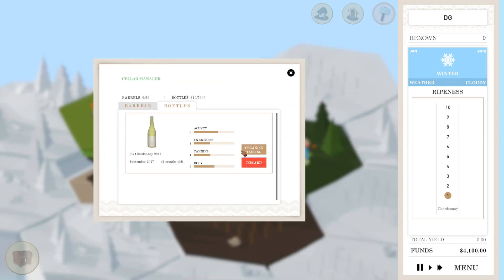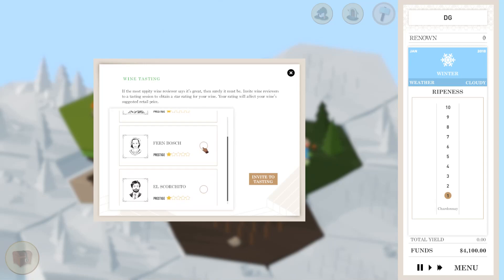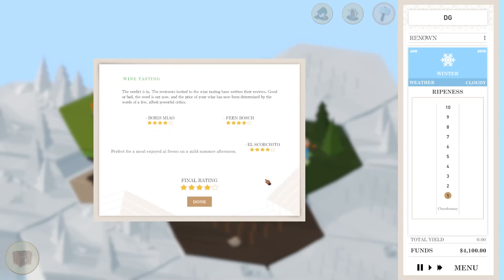Now we get to organize a tasting. Basically, reviewers come, judge our wine, and we get paid based on what they judge. So we have to choose the right reviewers here. Prestige of all these guys is basically zero, meaning they're not that picky — so that might be a good thing for us, but obviously people don't really care about their opinion. We'll invite them because that's all we can do right now. And look at that — we got 4 out of 5 stars! And I don't know what I'm doing. Across the board, it was all 4 stars. Perfect for a meal enjoyed alfresco on a mild summer afternoon.